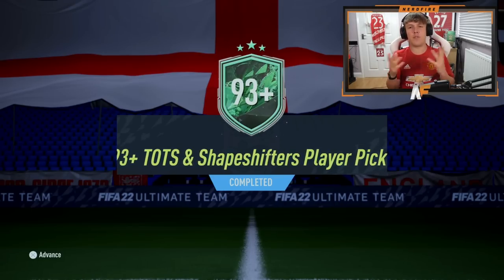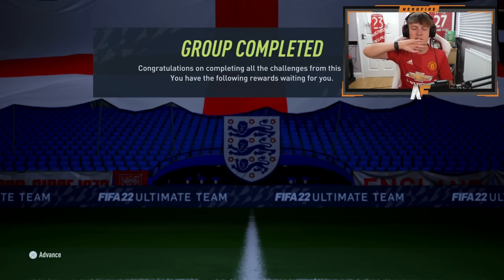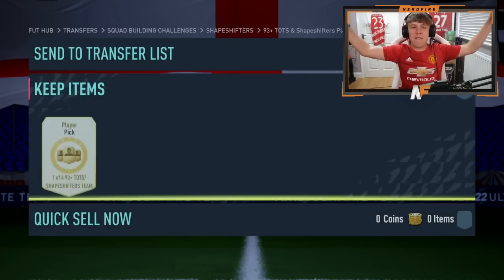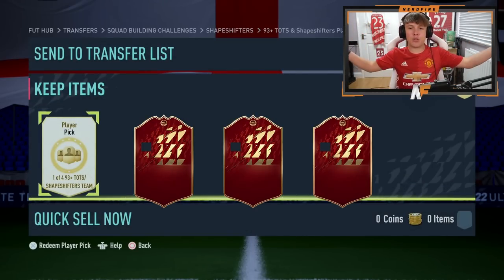These will consist of Team in the Season or Shapeshifters. I've got a feeling this could be heavy Team in the Season, and I don't think it's top five leagues either, so it could literally be any 93 plus TOTS. Let's reveal it — fingers crossed it's a dub. Please EA. We've got the player pick cracked open. Player pick has now been opened.